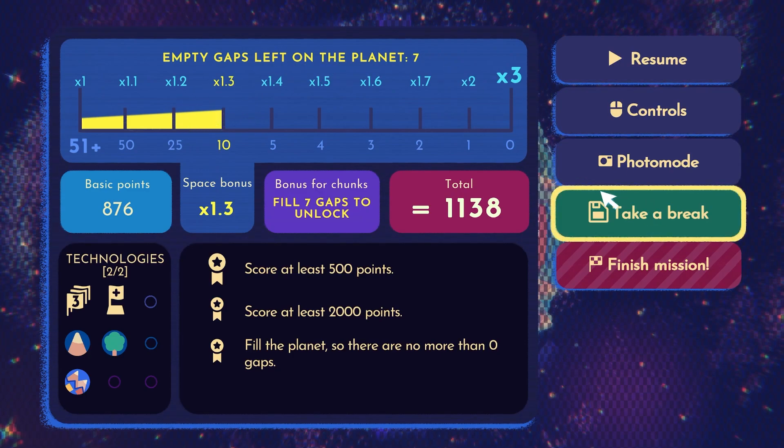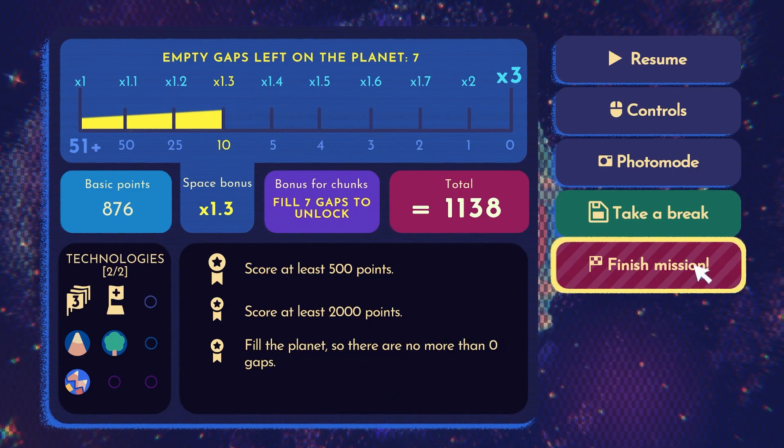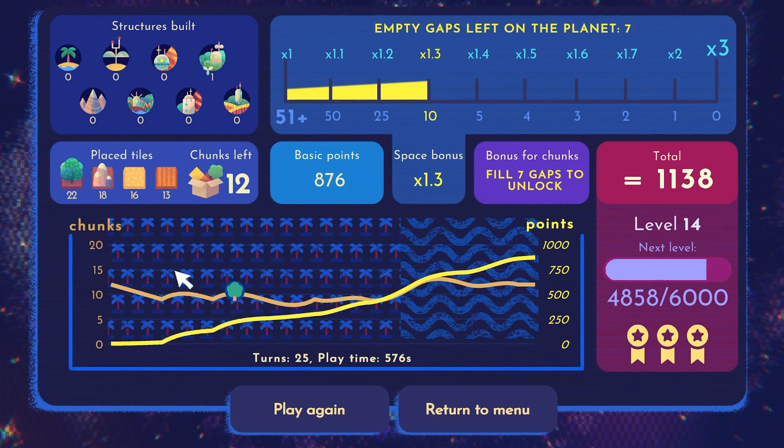We can see that the gaps left on the planet was seven, and we hit a 1.3 bonus - we weren't even close to a times-three. Total score: 1,138 points. Score at least 500 points - we did that. Not 2,000 though, and we didn't fill the planet completely. It took us 25 turns and we played for 576 seconds. We had 12 chunks left and we got one structure - so not the best. Very far away from my all-time best here.